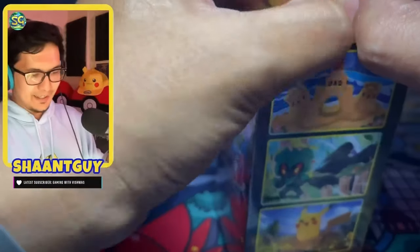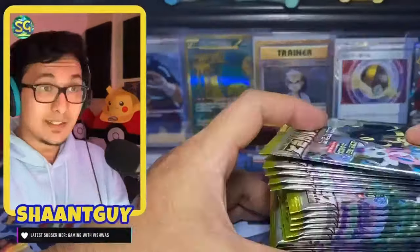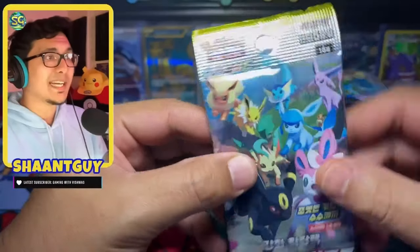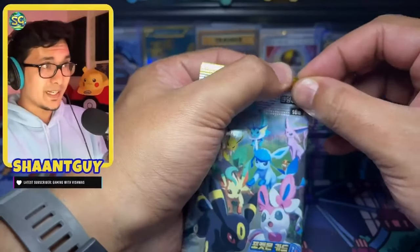And we're just going to get right into these booster boxes — I'm just going to rip these open. All I know is that the SAR is not guaranteed in these. That's 30 packs of Korean Eevee Heroes, and this is just the first box. They even have a tab to tear. So first impressions — this is a really nice pack. Let's see if this tab works.